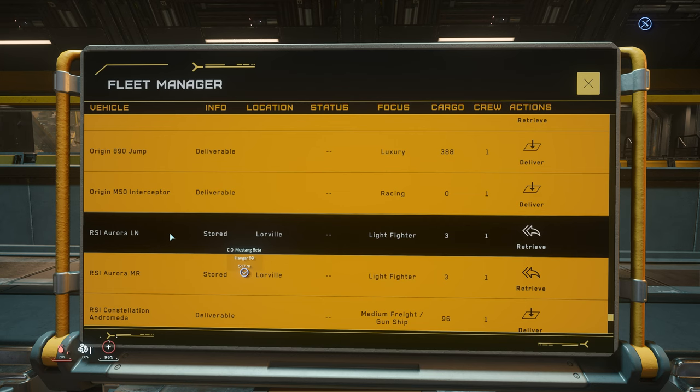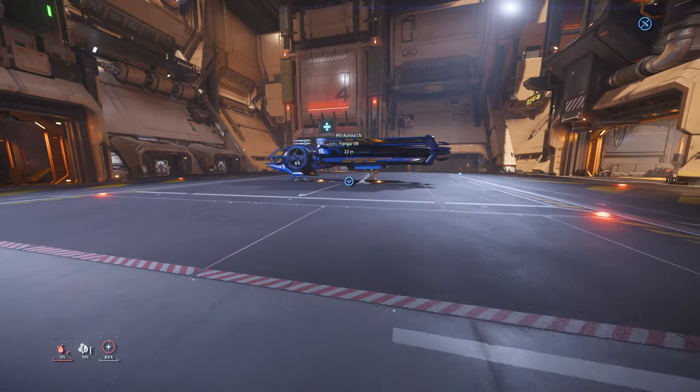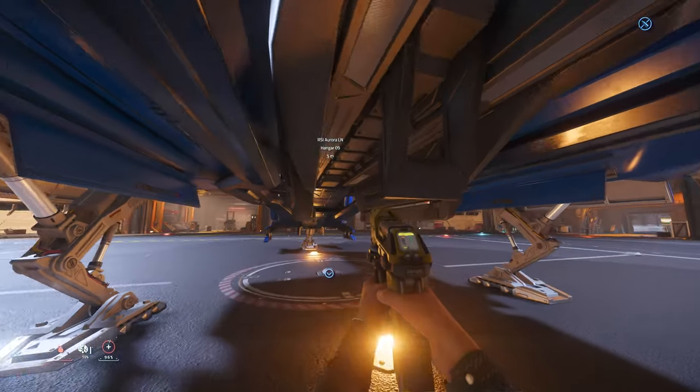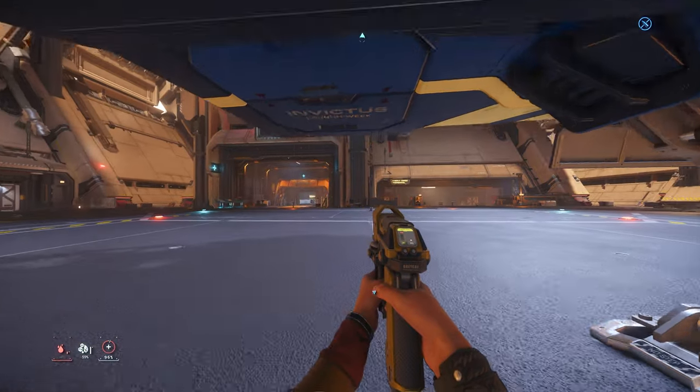The next starter ship family are the RSI Auroras. I only have the Aurora LN and Aurora MR. I think there is a CL, which is the dedicated cargo version for the Aurora, which I don't have, but they are basically the same. I think the CL might have a little bit more cargo, but we are going to try it on the Aurora LN. For all the Auroras, the cargo area is in the back right here. I think the Aurora CL is a little bit longer, so you can put more cargo, but they basically work the same.